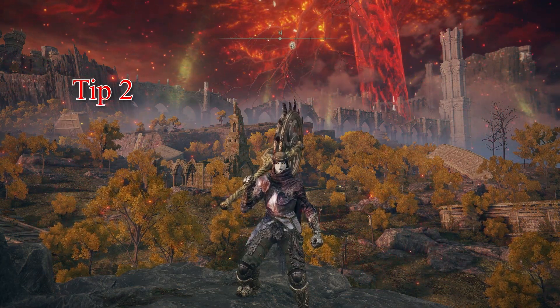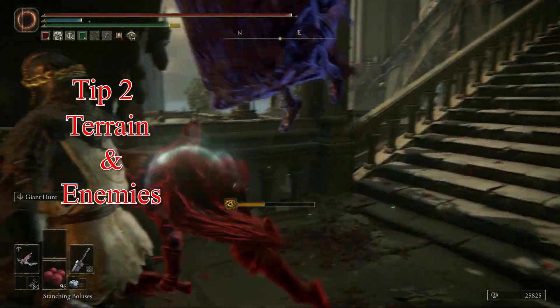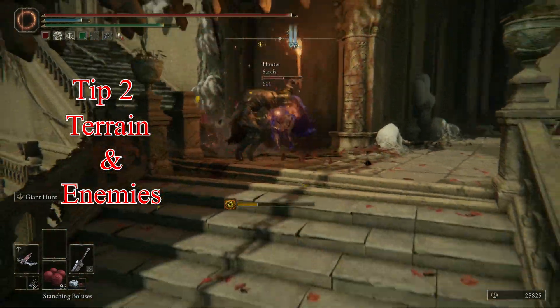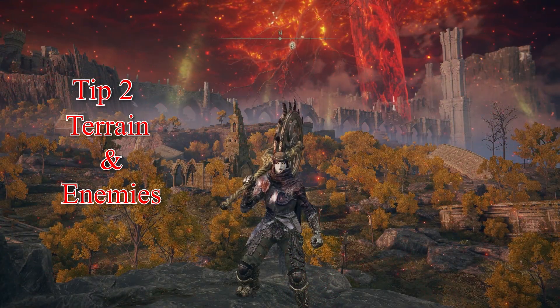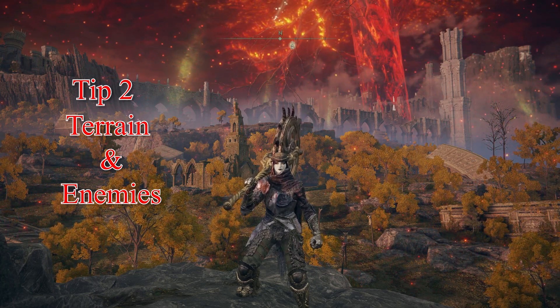Tip number two: terrain and enemies. You have to know the location of where you're invading, where enemies are, and the choke points. That way you can try to bait the host and his little band of misfits into them to get some damage. Use the terrain and use the enemies to split up the party and get damage and potentially kills where you can.